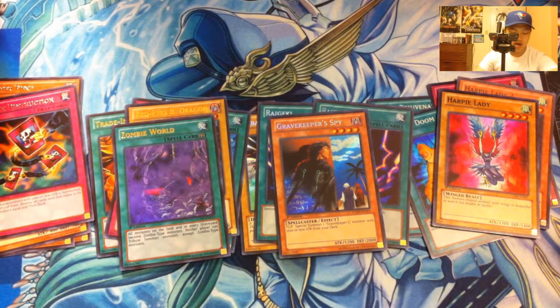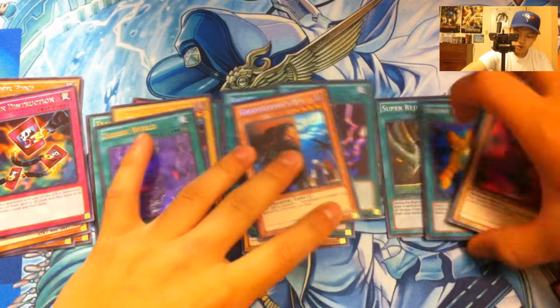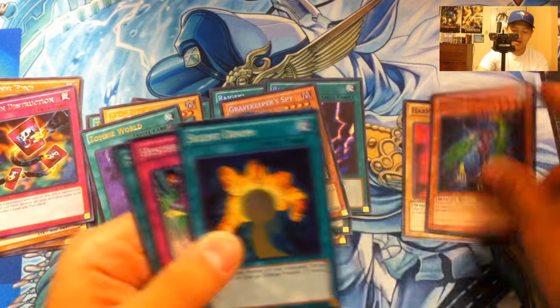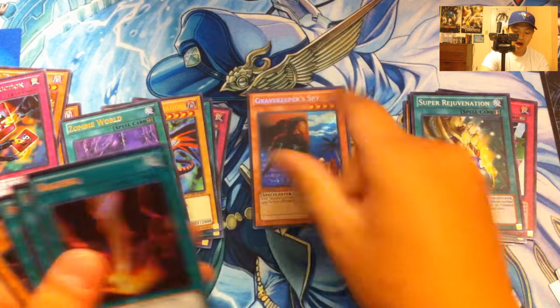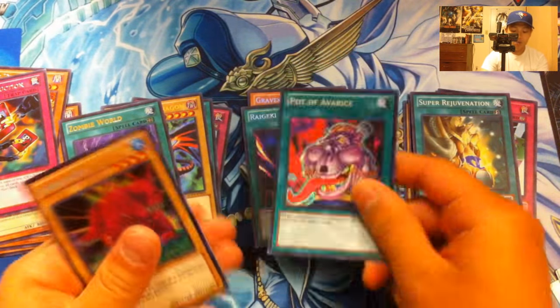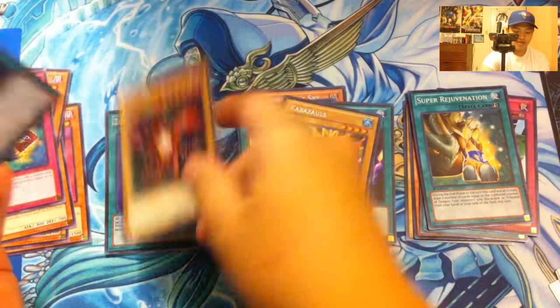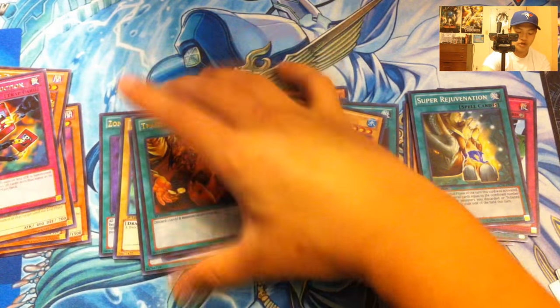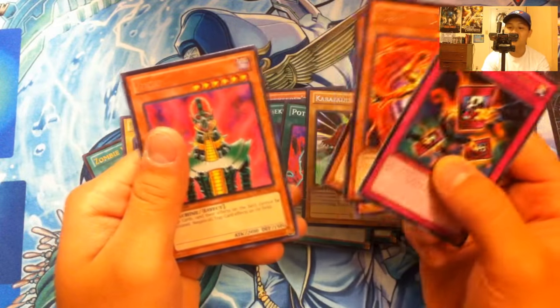Alright, here's a recap of what we got. For super rares: Harpy Lady, Harpy Lady 3, Silent Doom, Hysteric Party, and Super Rejuvenation. For secret rares: Graverobber's Spy, double Raigeki, one Pot of Avarice, and one Kabazauls. For ultra rares: Zombie World, Red Eyes Black Dragon, Monster Reborn, Imperial Iron Wall, and Trade-In. For rares: Chain Destruction, Lesser Fiend, Shadow Tamer, Lava Golem, and Jinzo.